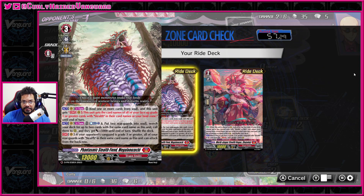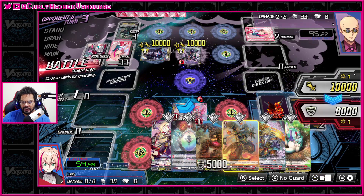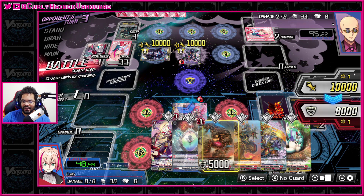Basically what you do is you have two skills for the snake. First, in main phase you bind one or as many cards from your soul as you want and put them into your bind zone. Then for the rest of the turn, the snake gets the card names of everything in your bind zone. So even if you only bind one card but you have 17 cards in your bind zone, you will get all of those names.